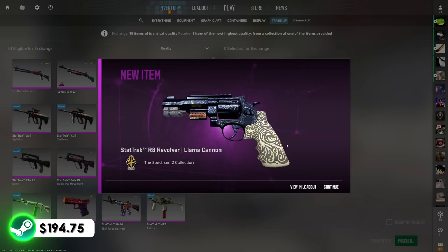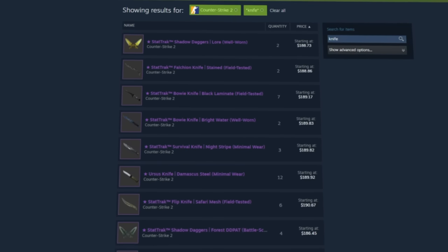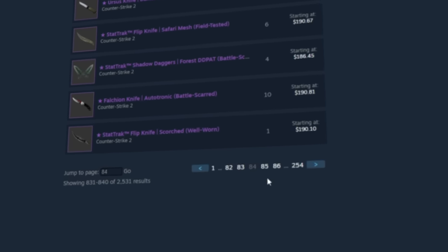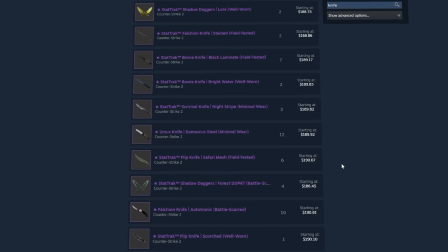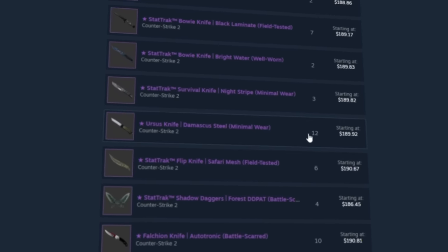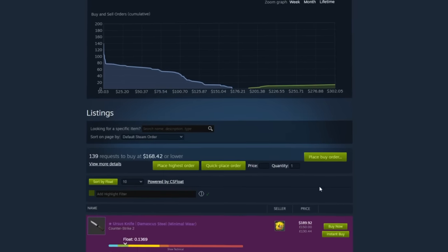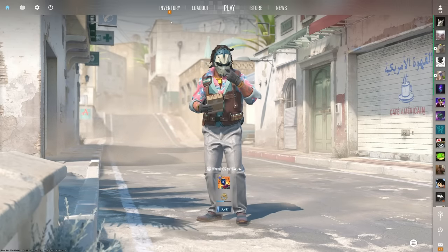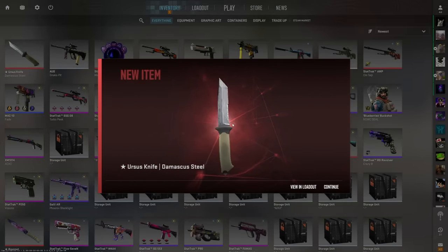I've been scouring the market for about 20 minutes. It takes so long for pages to load this deep in the price range, but I did find a couple of knives. The absolute best and most beautiful in the price range in my opinion is this one right here — the Ursus Damascus Steel in minimal wear condition. Such a banger, and I'm gonna cop it right now for you guys. There it is — new item in the inventory!